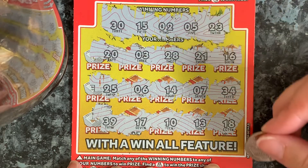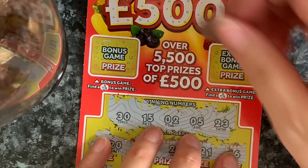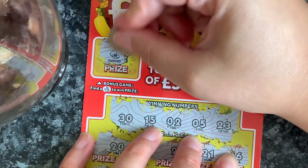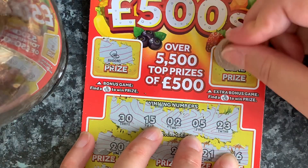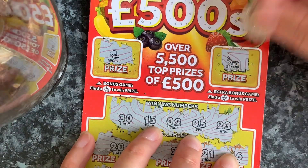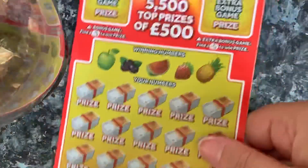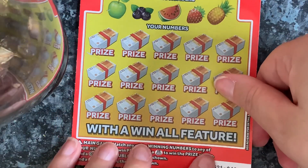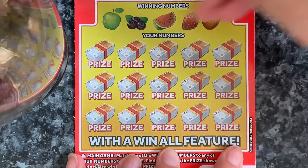No win, so we're looking for our fingers bonus. We got avocado and banana. Nothing on the first card. On to the second one — let's hunt for symbols again.